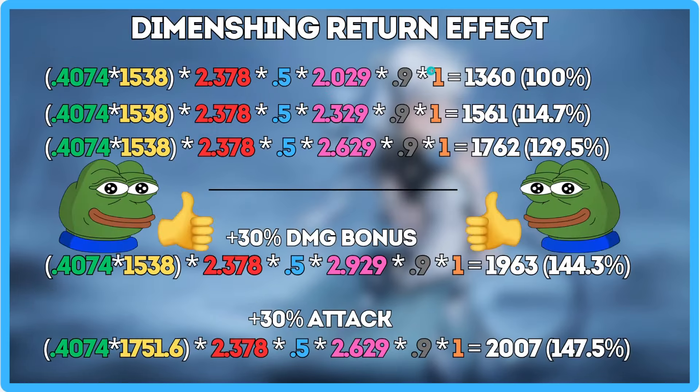Let's talk about diminishing returns. Diminishing returns occurs when you have too much in one part of the equation. If I keep pumping damage bonus, I will start losing out on the increase it gives. The first 30% I pump on my Encore is going to be a 14.7% increase. The next time I give myself 30% damage bonus, that'll be a roughly 12% damage increase.